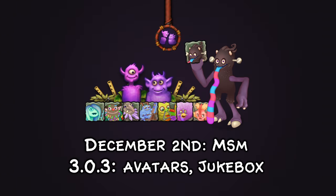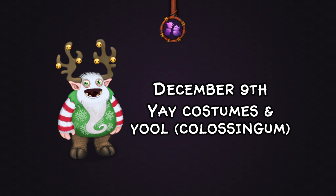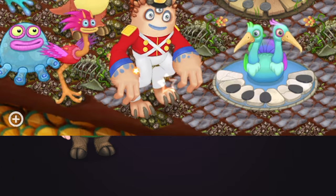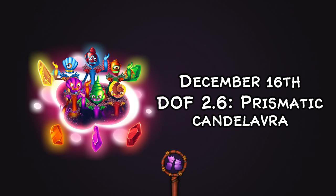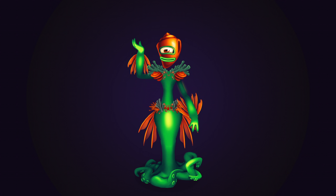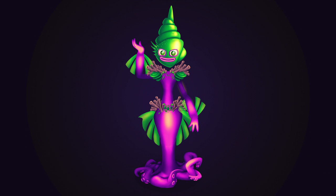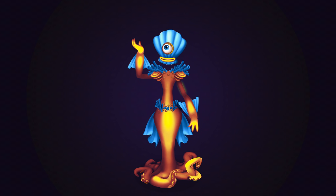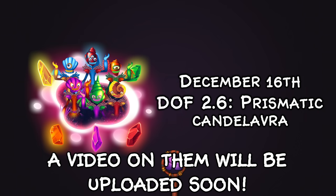On December 4th we got the Versus Mode for the Colossingum, which I covered in my review video. On December 9th we got Year Costumes and Yule on the Colossingum — we got Stuart in a New Year's-like costume, which was a treat. The week after on December 14th we got Dawn of Fire 2.6 featuring Prismatic Candelavra's release and other Prismatics on the way. Each Prismatic Candelavra has a unique shell as their face, and I really like what they've done with the first Quint Elemental.